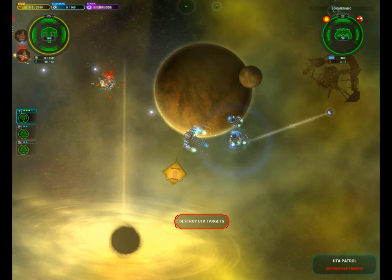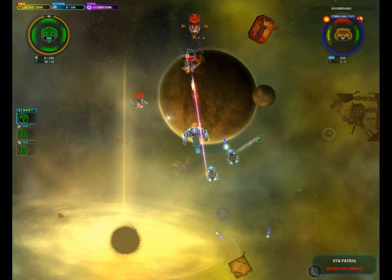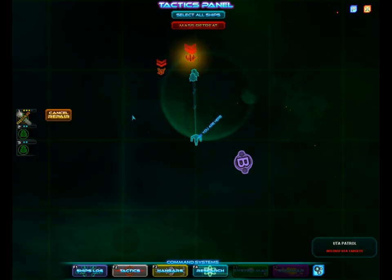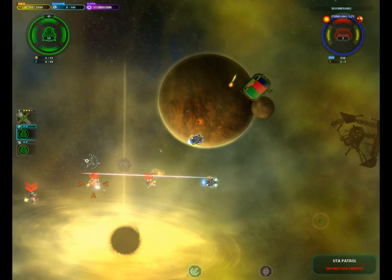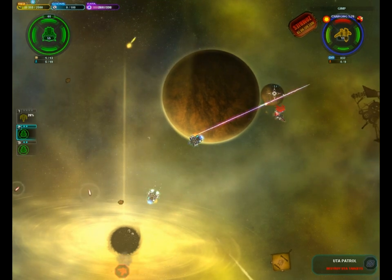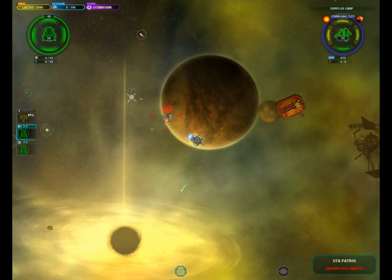Oh no! Oh gosh, we're getting barraged. Gotta pull the tug back. Let's see how well this works. I don't think it's gonna work as well as I'm thinking it will, but we'll see. Pull the tug out, repair, and I'll destroy this thing. Wow, that might have actually worked. Wow, I think that did work. But we haven't tested it against larger ships that are trying to do nothing but destroy us, so we'll see.